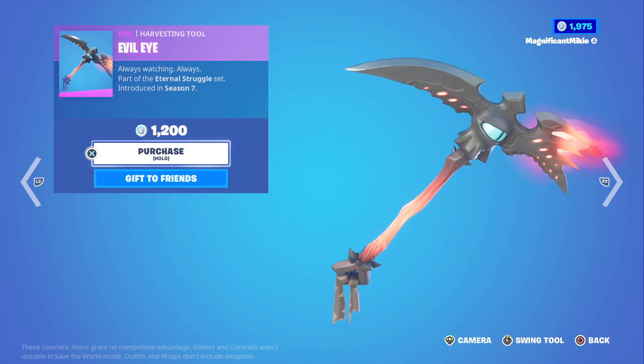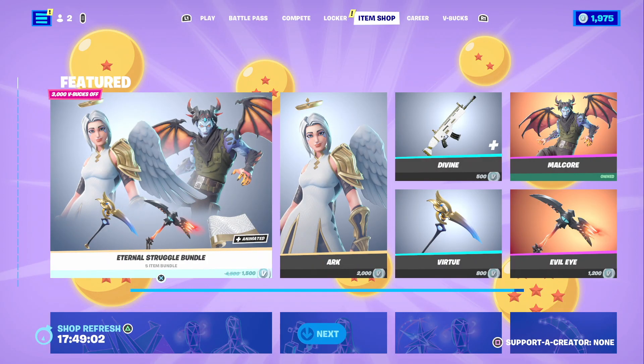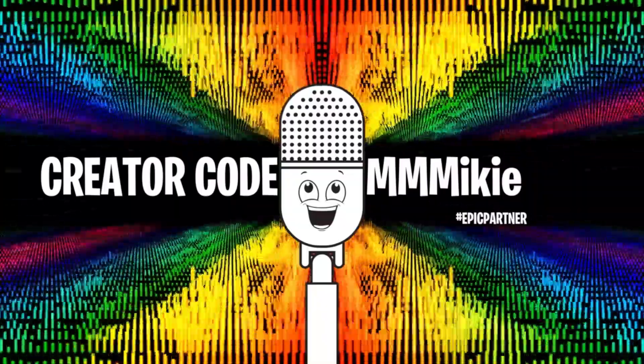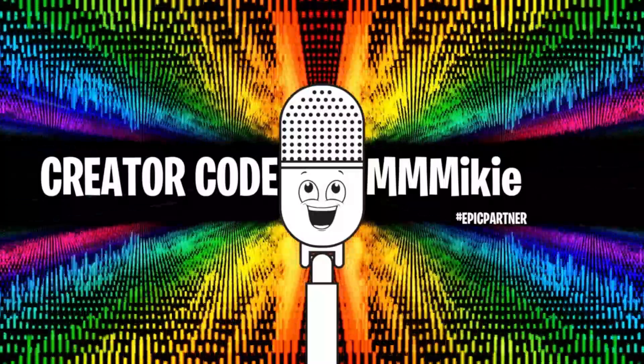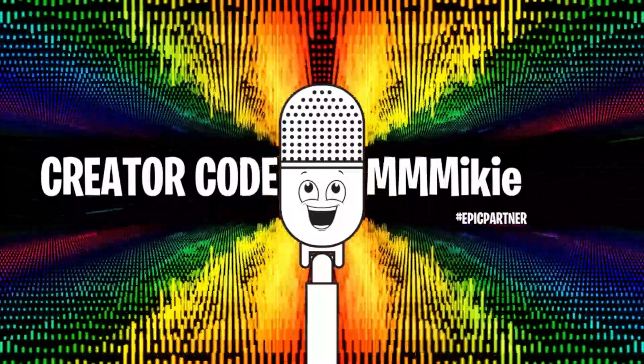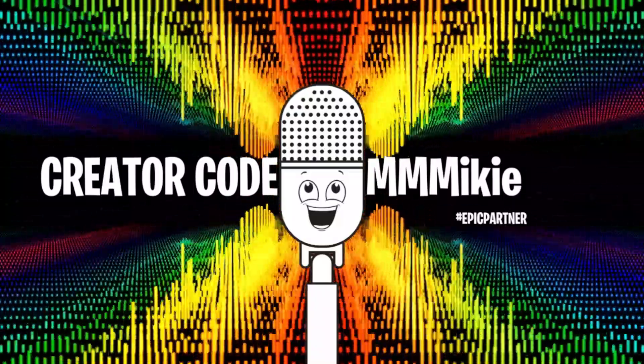Separately, the Arc outfit with Arc Wings back bling is 2000, the Divine wrap is 500, the Virtue harvesting tool is 800, the Malcor outfit with Malcor Wings back bling is 1500, and the Evil Eye harvesting tool is 1200. You can get any and all of these items using code Mikey — M-M-M-I-K-I-E — in the Item Shop, and some of the proceeds will go to help support the show.